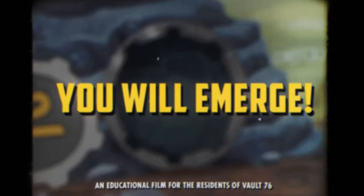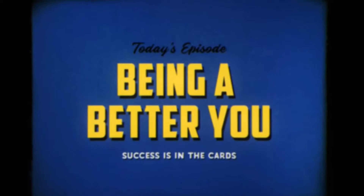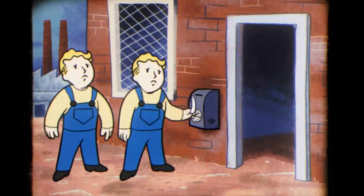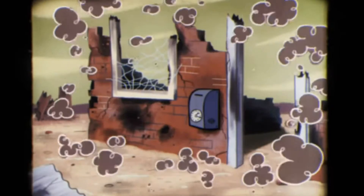Slow Metabolizer — rank one: all food satisfies hunger for an additional 15%. Remember, in Fallout 76 you will get hungry and thirsty, so pay attention or you will die; ranks two and three are unknown. Vaccinated — rank one is unknown, but rank two: chance of catching a disease from creatures is reduced by 80%.